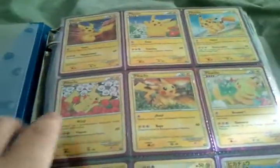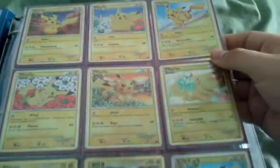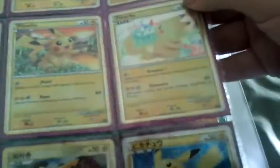Let's start with the first page. This has the nine Pokemon World collection Pikachu cards, each one representing a different country. The only one I know is the English one, but yeah, these are some really nice cards.